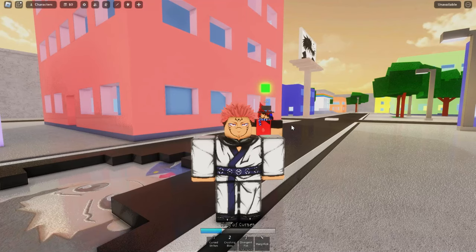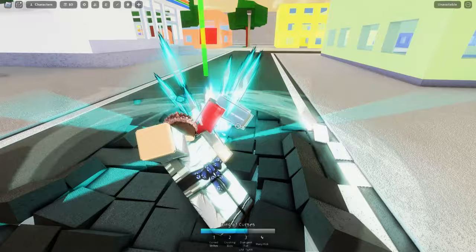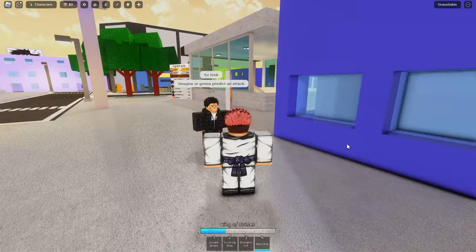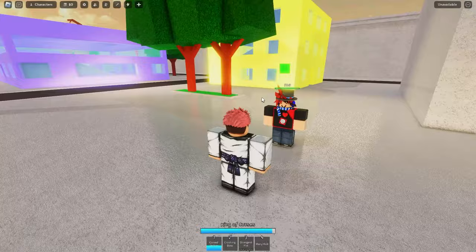Then there's Manji Kick which is a counter — you go up, Manji Kick, and it does a little counter. Of course the characters all have different combos; I'm showing my personal favorites. My favorite Yuji combo is one-two-three Curse Strike, then one-two-three Crushing Blow, and then Divergent Fist. Yuji's R ability is basically a fake-out — once you're about to use an ability you hit R and it fakes it out, which is high-IQ type stuff.